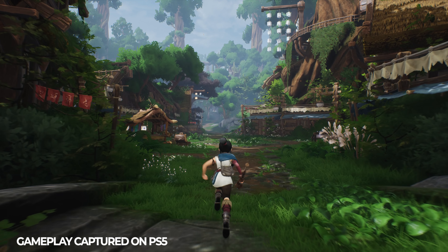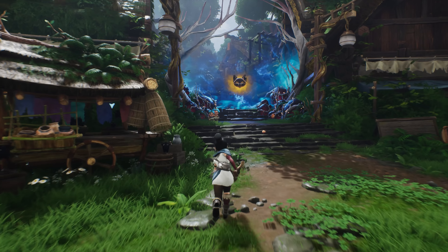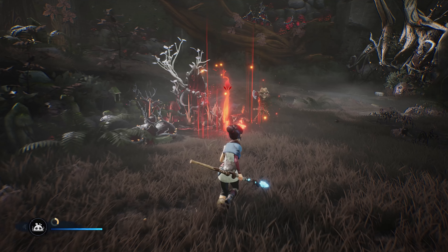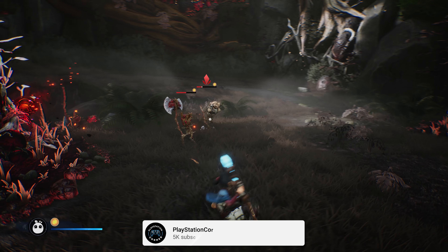Welcome back to PlayStation Corner. My name is Alex and today we're going to be taking a look at Kena: Bridge of Spirits on the PlayStation 5. This is the first game from Ember Labs, and it's shown a ton of potential leading up to release — but can its gameplay match the stunning visual style they've gone for?